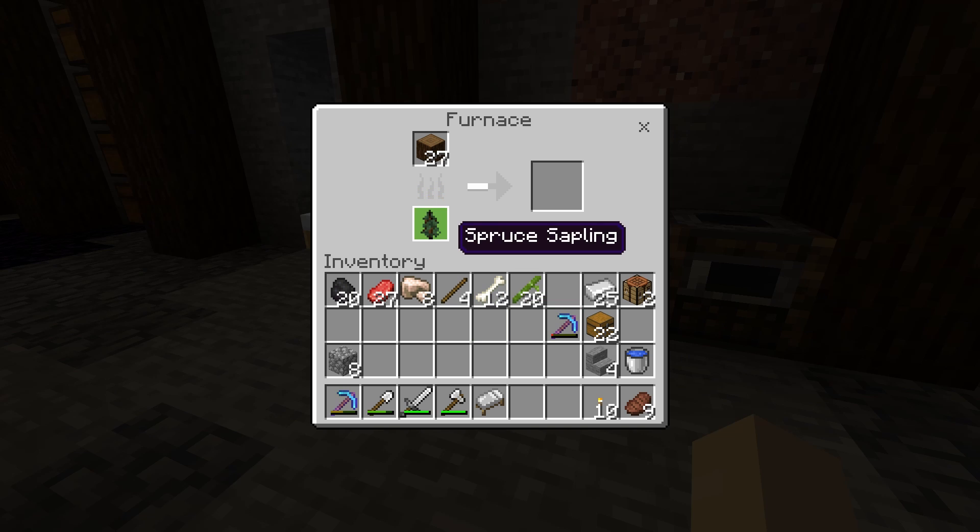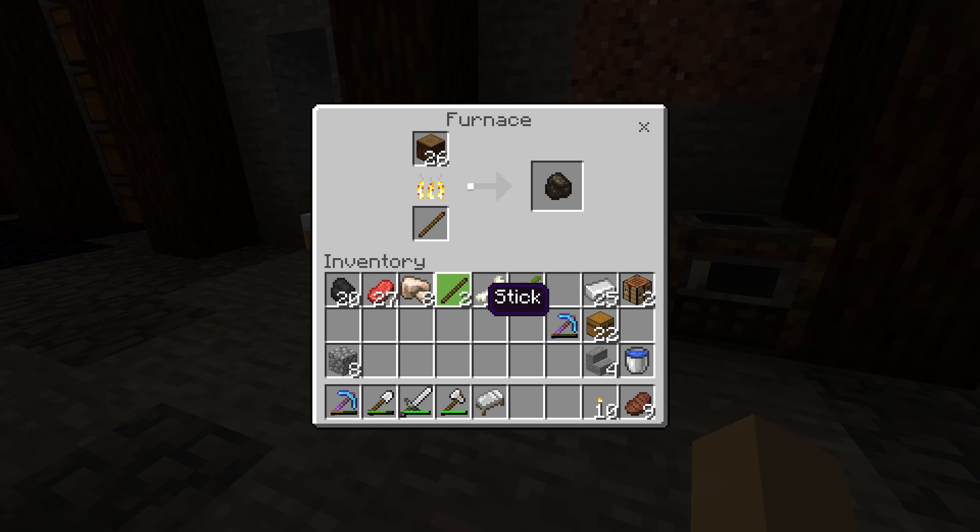To cook up logs in the first place, I used the sticks and the saplings that dropped to the ground from cutting the tree down. It will then take two of either of these per log. If you don't get any saplings or sticks, you can always just use one of the logs you chopped down as your fuel initially. Once you have one piece of charcoal, this can then be used to convert more logs into charcoal, and you'll be able to cook 8 items with each piece of charcoal, which is the same as regular coal.